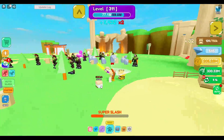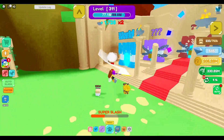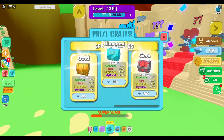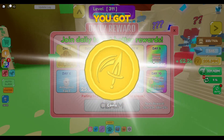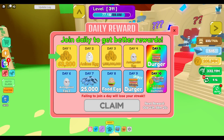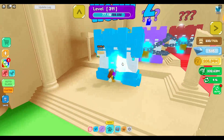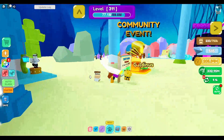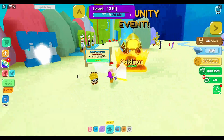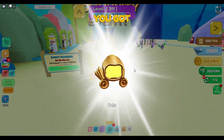I need to keep logging in so I can get like an Antagonist Egg 2, an Anime Egg, and unique pets, because they seem like they're probably pretty good. Community event — golden free claim, okay let's go.